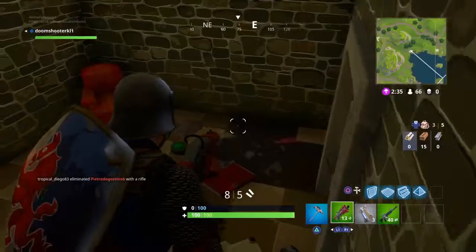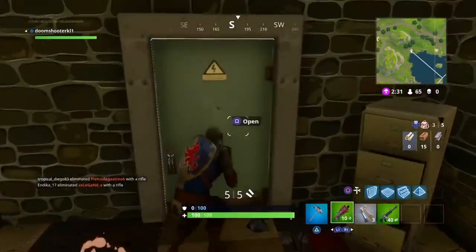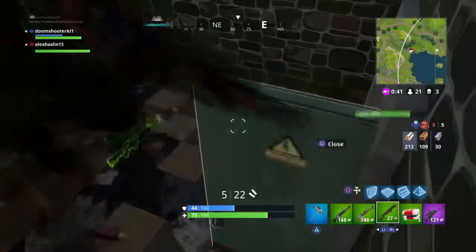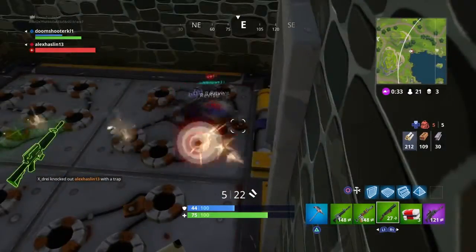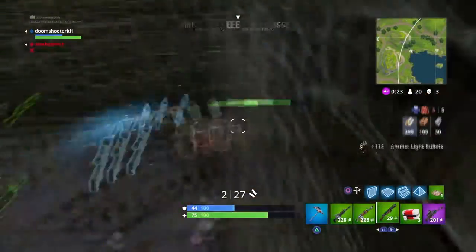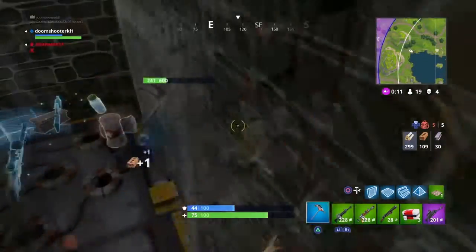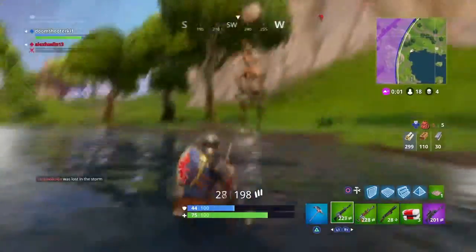Sometimes this is a disadvantage, as I'll show in this next clip. But sometimes people aren't this clever and they just run in so you can shoot them. In this clip, a trap kills one of my mates but then I go out and kill them. I recommend you place two traps — one on the floor and one on the side — so they can't kill you.